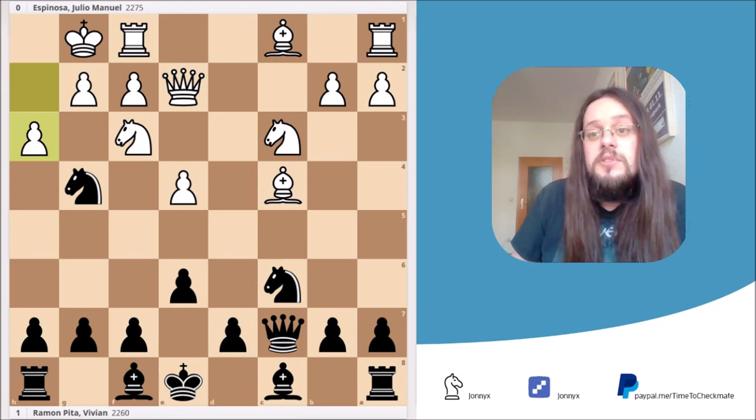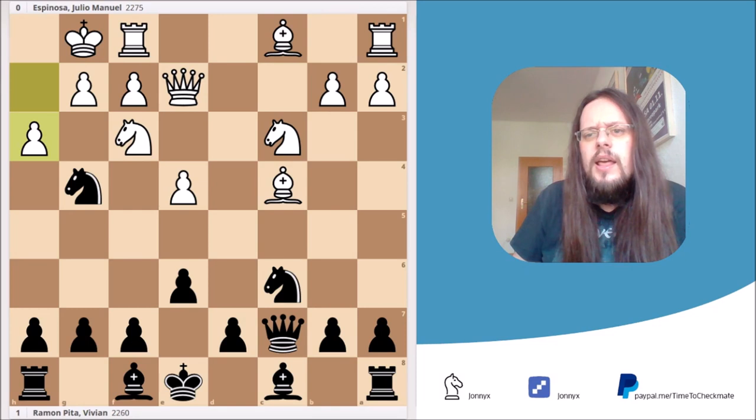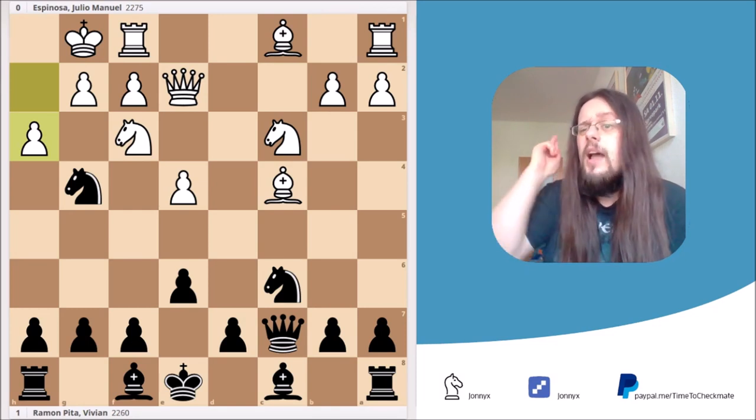You can see the critical position already on the board. It's Black to move and win right at the spot. But take your time before we jump right into the tactic — I want to show you how to reach the position and what White should have done to avoid getting trapped. So without further ado, it's time for checkmate.